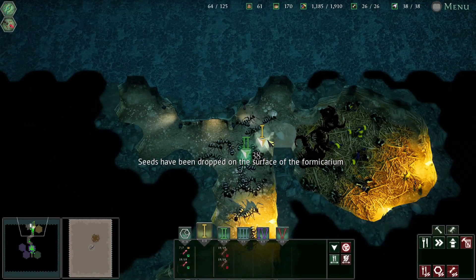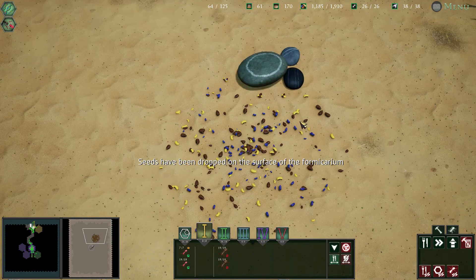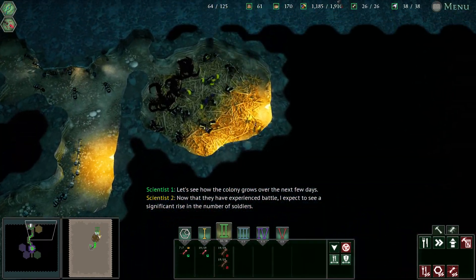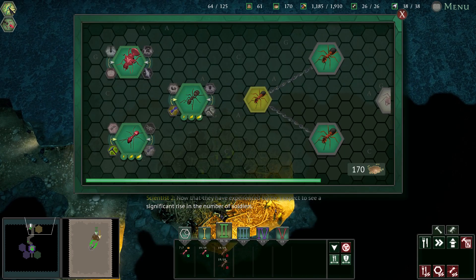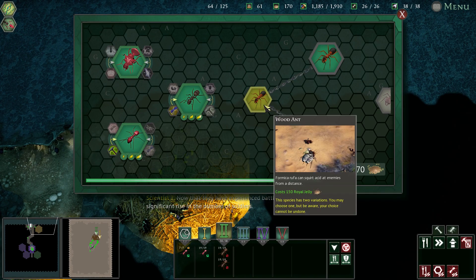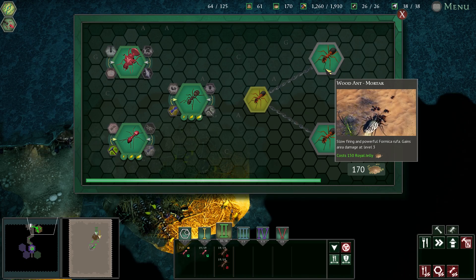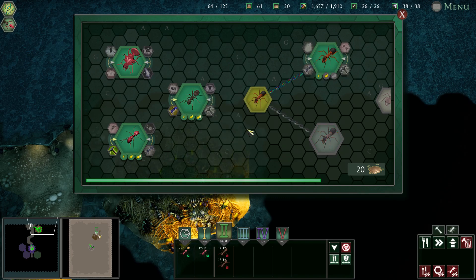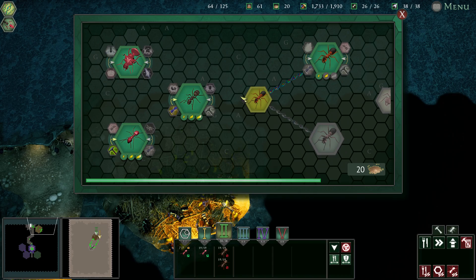More royal jellies — continue. All the food! You guys get that. Let's see how the colony grows over the next few days now that they've experienced battle. I expect to see a significant number of soldiers, and since I'm going to try and do this on insane, I'm still going to go for mortars because I think they are definitely a better ant.